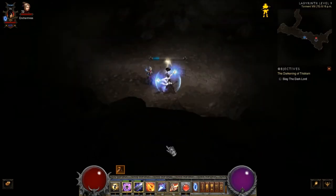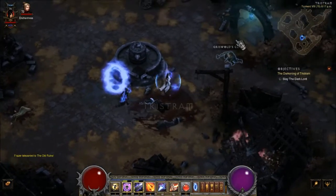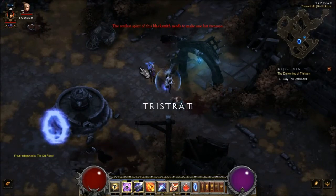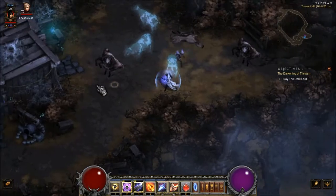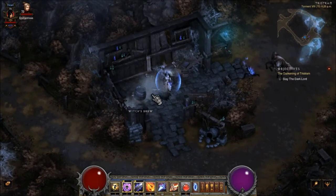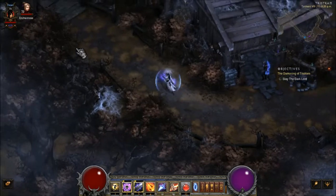Now what you want to do is go back to the town of Tristram. Once you are back at Tristram you want to go to that place I showed you before with those ghost cows. Inside this building there is a pot — click on it and it will give you a drink of some kind.